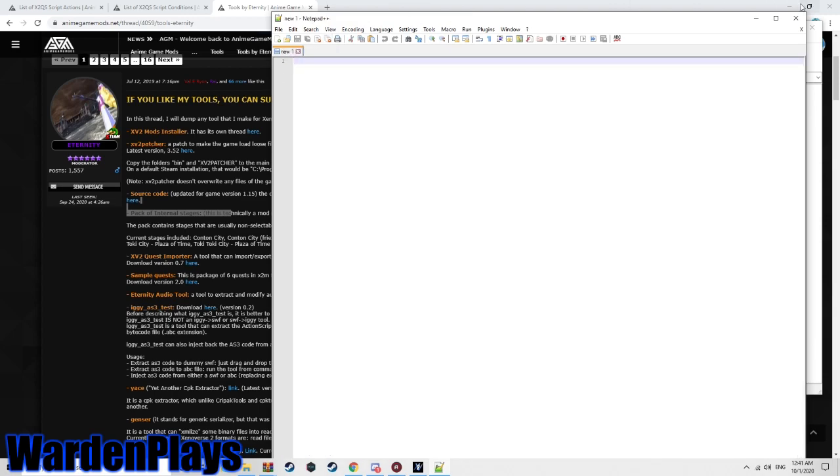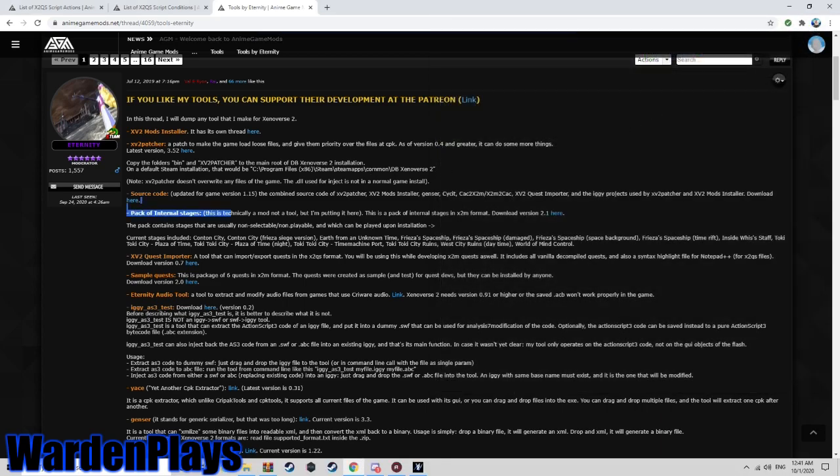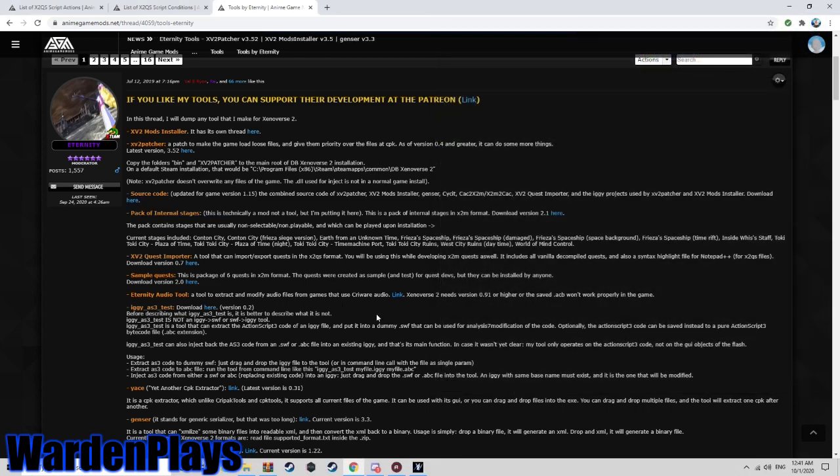I won't be going over dialogue in this video as that would take a very long time — I'll make another video about that in the future. For now, we'll be making a baseline parallel quest that's simple and down to earth. I might show how to add a KO counter, which is super easy. I want to keep this short, under 30 minutes, and I also recommend checking out the previous video first since it covers some things I might not repeat here.